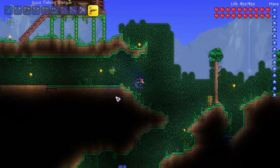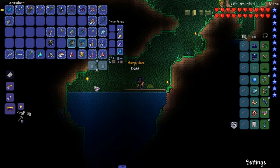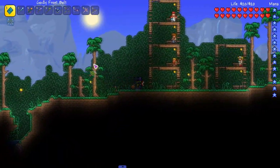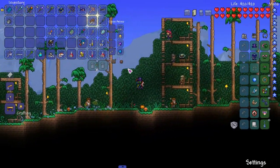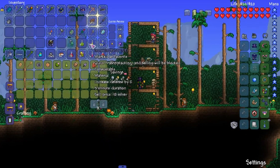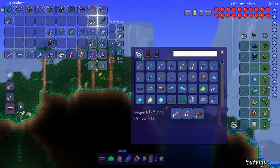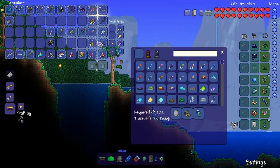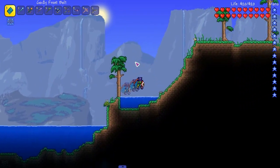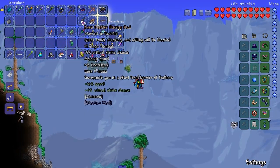I need to fish real quick — trying to get gold, and then we're gonna fight the Teratoma. Caught it — look at that, nice and easy. I'm trying to get some gold so I can start reforging. I probably don't actually need it. I got a fishing earring — increases fishing skill. What else do we need for the tackle bag? Just need the tackle box itself. Nice — not too shabby. Let's fight the Teratoma.